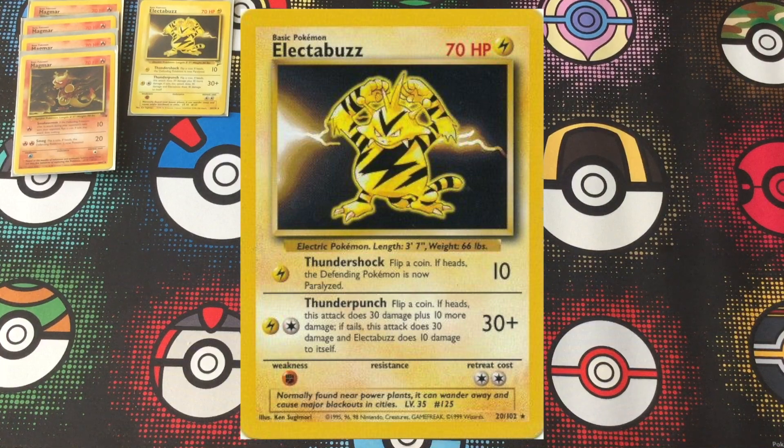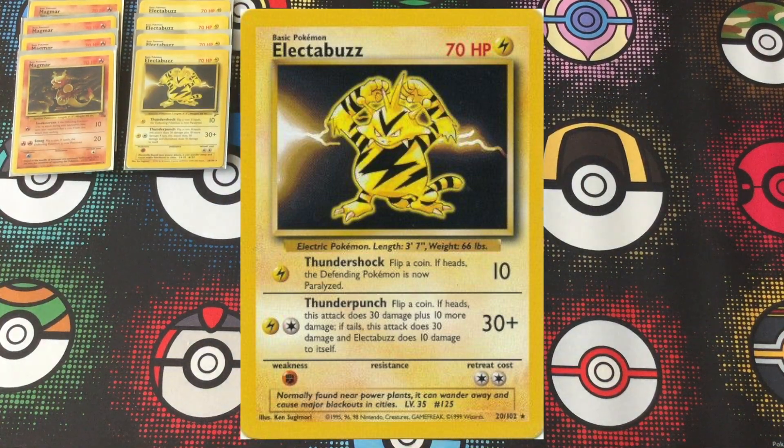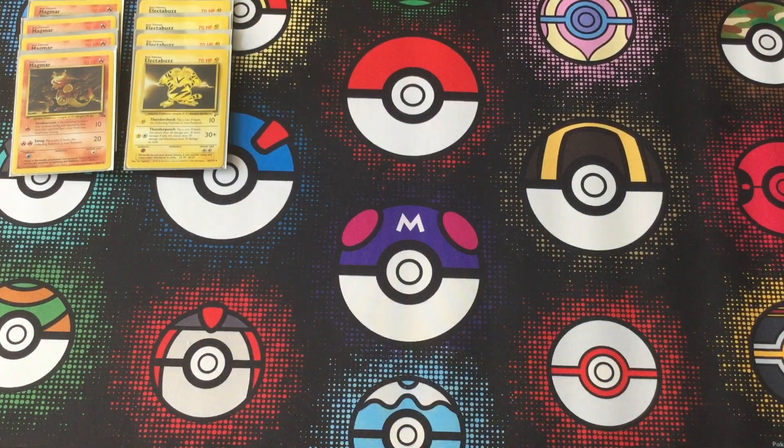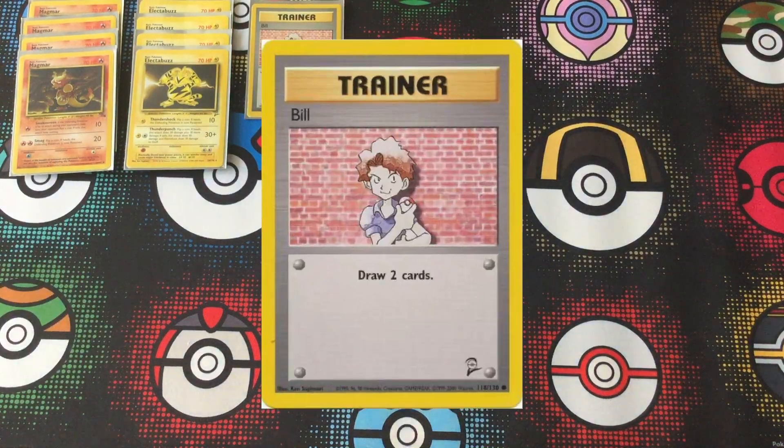Full playset of Magmar, full playset of Electabuzz. Electabuzz covers that Raindance weakness that Magmar has, so you don't have to rely on Magmar so much during that matchup — that is probably the hardest matchup for this deck. And Magmar doesn't really have a special weakness it can exploit, except maybe Venusaur, but not a lot of people were running Venusaur.